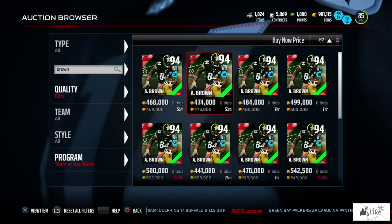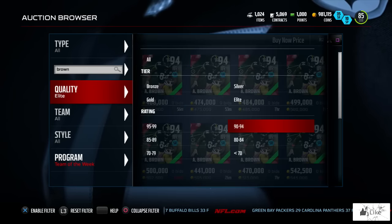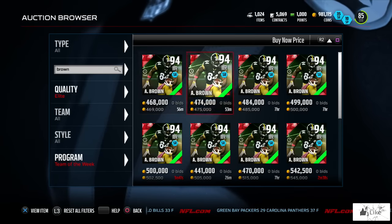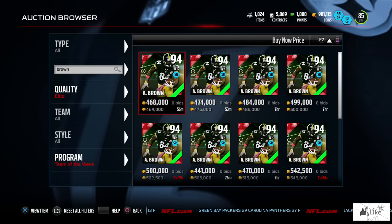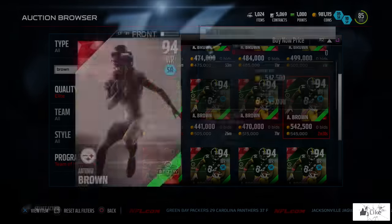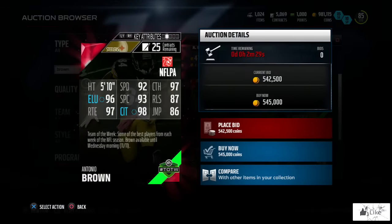First and foremost, the 94 overall Antonio Brown, which is in packs right now. Let's go ahead and take a look at him — he's selling for 470,000 coins.